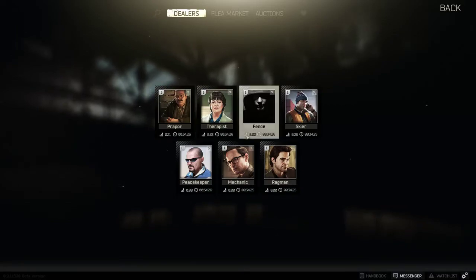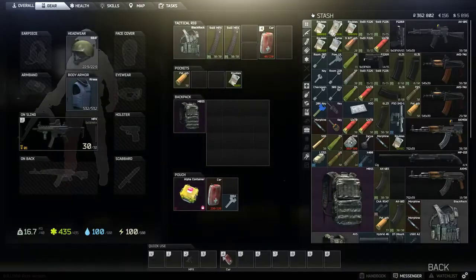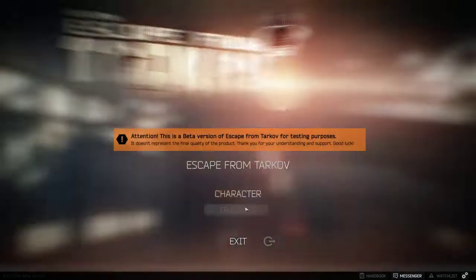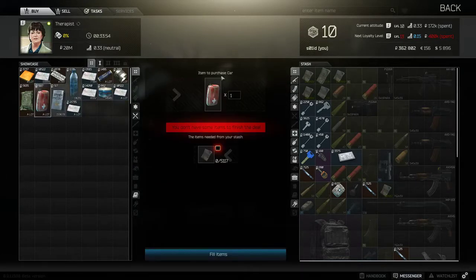The Car First Aid Kit is essentially a two-in-one — it replaces the AI2 med kits and the bandages, combining them together. That way you can just easily hotkey one item instead of having an AI2, a bandage, and a painkiller. You just need one Car First Aid Kit. Once you complete those two tasks you're going to be able to purchase it.